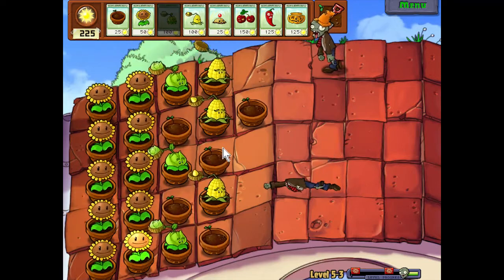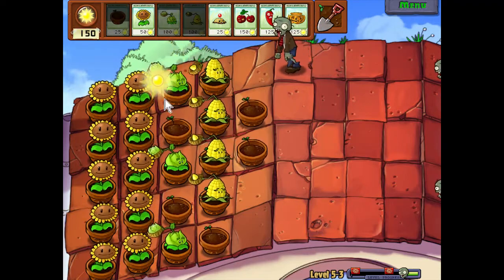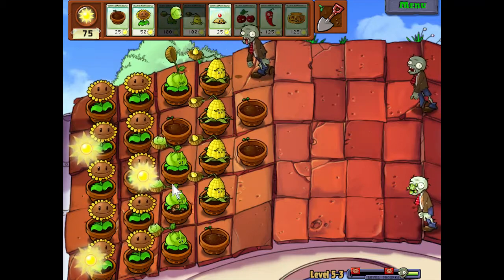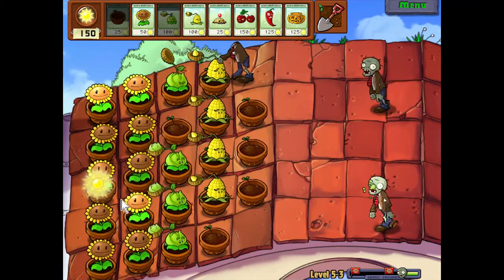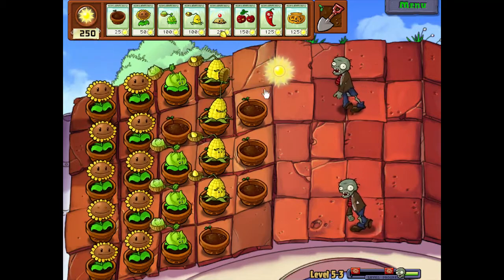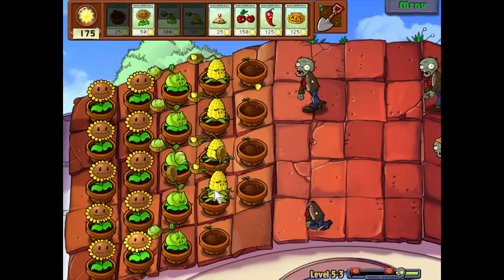Go ahead and flush that guy — flush that row out. We can really start planting now, starting to build up our sun a little bit. Sometimes you just get unlucky and he doesn't do the butter for a while, but they still took him out. Got one bite in on him, but that's okay.